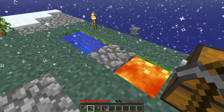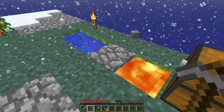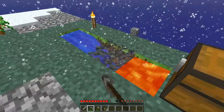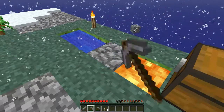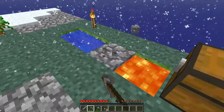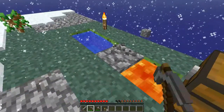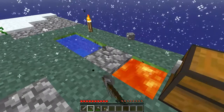So the first challenge is already done — that's the cobblestone generator. Next: build a house. Where's the mob spawner challenge? Craft a furnace — I've already got that, that's done. Make an infinite water source — I need to go to the Nether for that I think. Make a small lake.